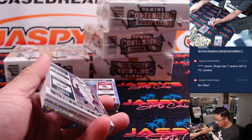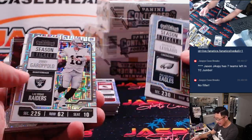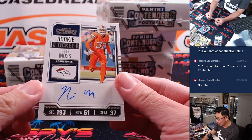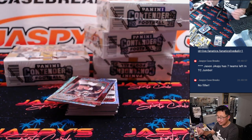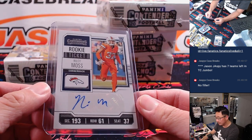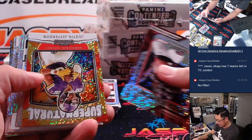If you don't want to deal with that filler, Jason Jaspe on the Fanatics live side has seven spots — seven teams left straight up, no fillers. There's Riley Moss, rookie ticket autograph for the Broncos — that's going to be for Jessen. Jaspe's breaks on our Fanatics live app if you want to find us there. So that's for Jessen. Nice.